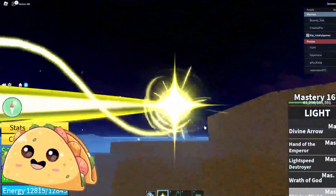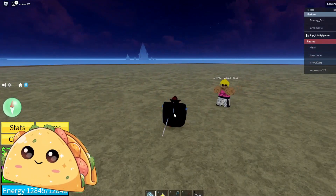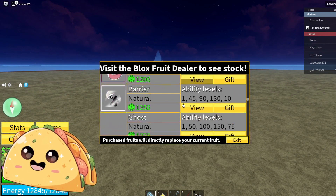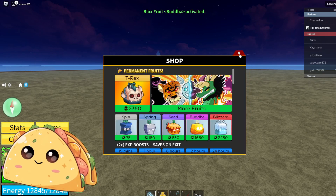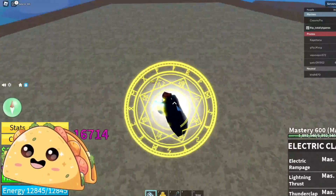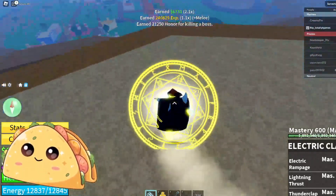If you don't have any special kind of flight you're gonna have to climb up here, but don't worry it's easy. Then you're gonna have to fight this Jeremy boss. I'll just quickly kill him — this should be pretty easy. Be careful of the boss's attacks, and if you have Buddha that helps.